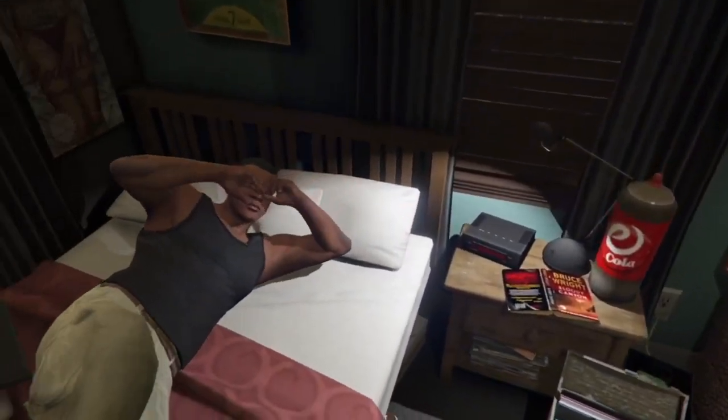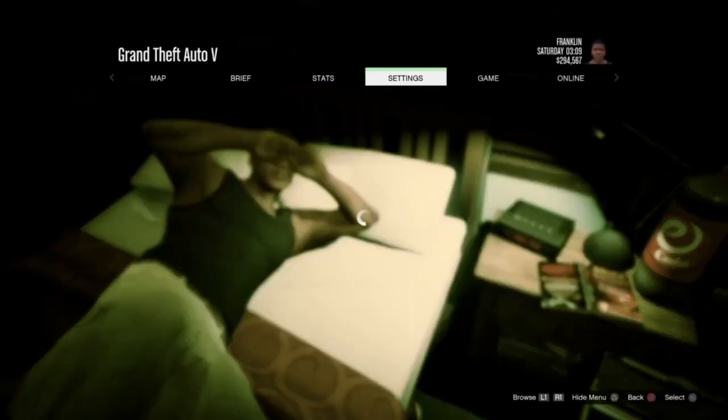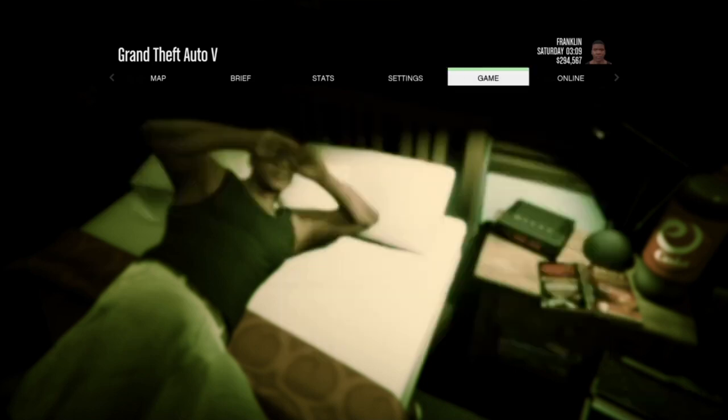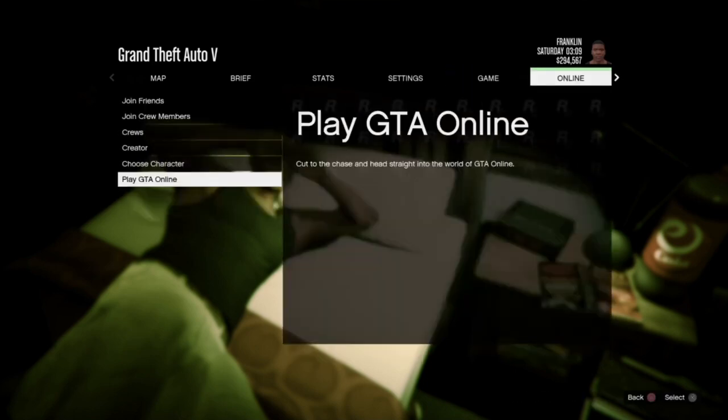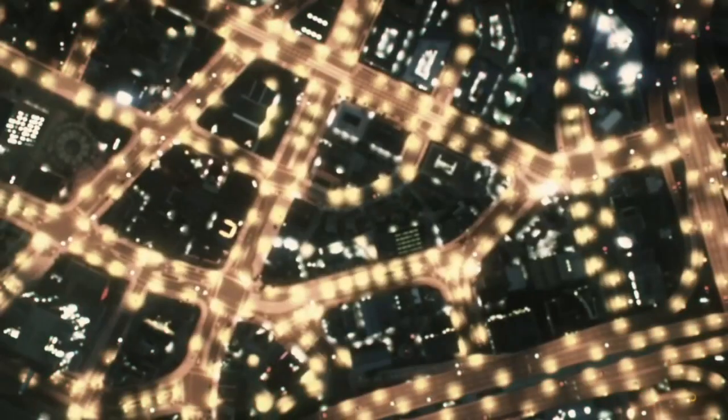I'm back. Press Start, go to Pause, then go to Settings. Make sure targeting mode under Controls is set to Free Aim — that's part of the glitch, so make sure it's on Free Aim. After that, go to Online, GTA Online, and join a Solo session. Make sure your spawn location is set to Random.